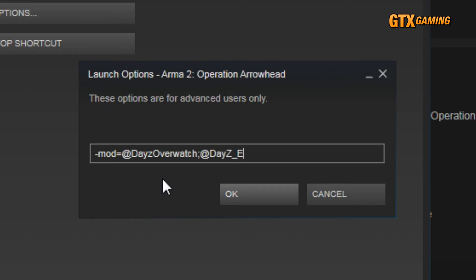One very important thing to note is that the order of these mods matters. Overwatch must be listed before Epic, just like shown here. Change the order and your game will crash to the desktop with an error when you try to join. Note that we didn't add any map names — if your server is running on the Chernarus map, no map name is needed, as that's the default. However, if your server is running a custom map, that map must also be listed.